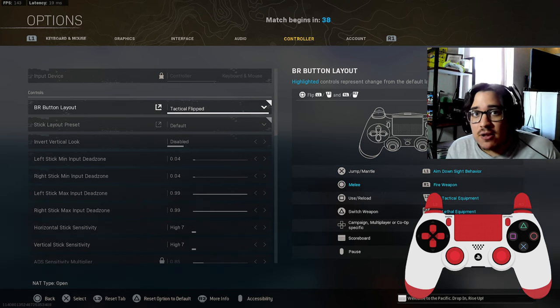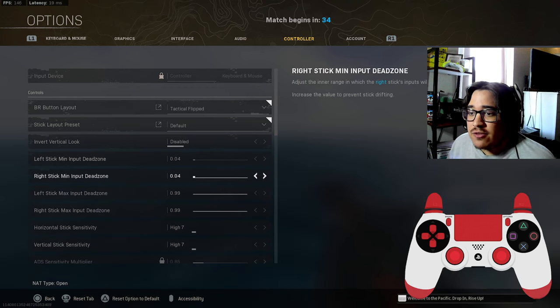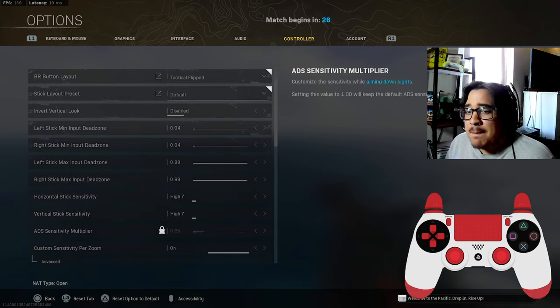My right paddle is jump and my left paddle is melee. Scrolling down to the minimum input dead zone, I play on 0.04. If you have a lot of stick drift, bring this up to 0.05 or 0.06.